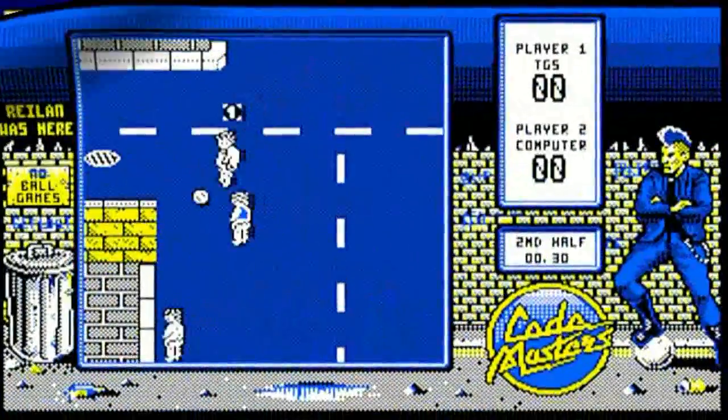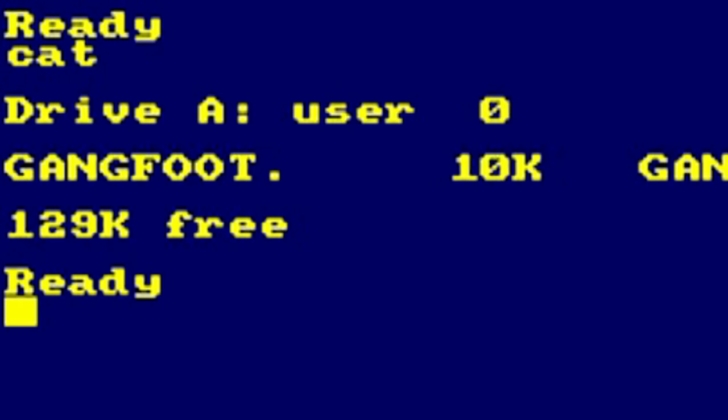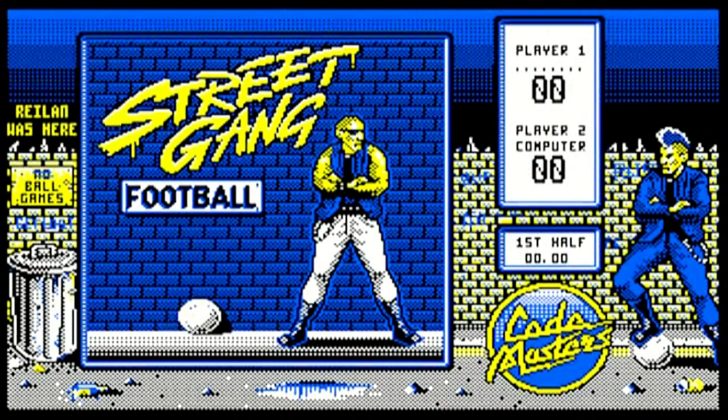Hello boys and girls, welcome to another Game Shed video with me, your host Jamie. Today I'm stepping way back in time with this Codemasters classic, Street Gang Football, being played on the Amstrad CPC 464. This game was also available on the Spectrum and came out in about 1989.